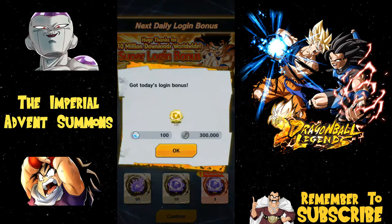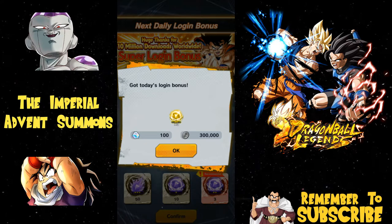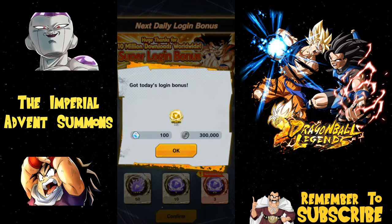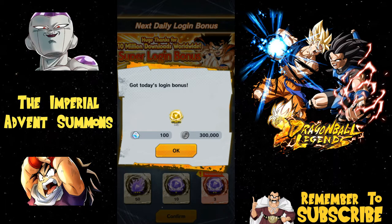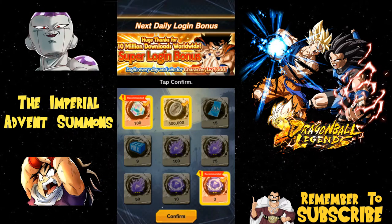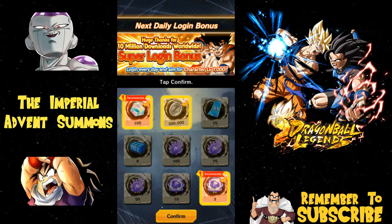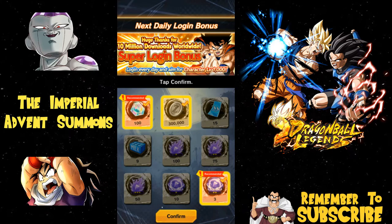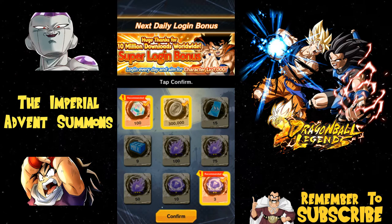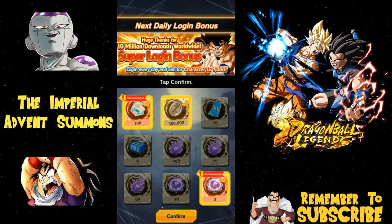I wanted to show you what I'll be doing - let's do the login bonuses together. Today's login bonus I got a hundred Chrono Crystals, three physical two-times super soul twos, and 300,000 Zenny. I'm going to choose all three of those again because these are the items I use most. Everything else is easily farmable - Zenny is farmable technically, and so are the super soul twos, they're just harder to get.